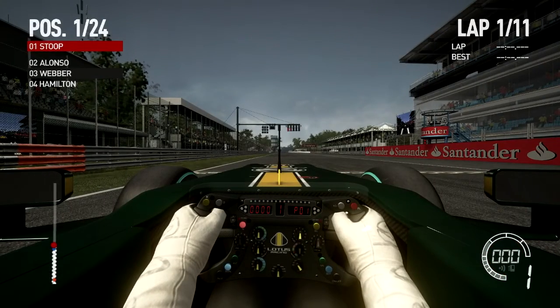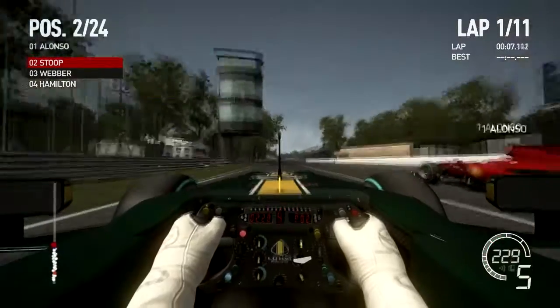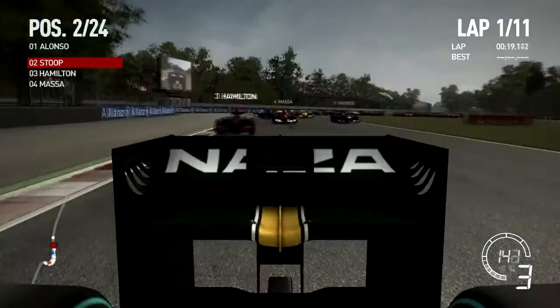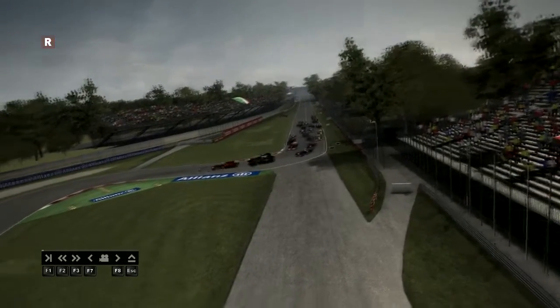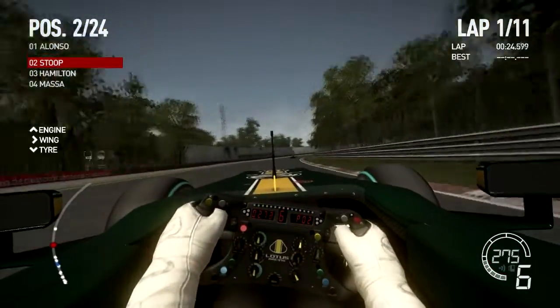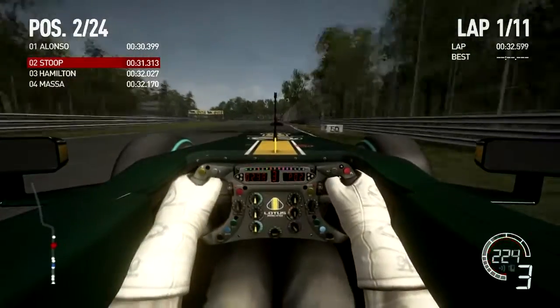Getting ready, revving up - I try to have the little white light on the first white light; that seems to be the best amount of revs. I kind of miss it and there's a lot of wheel spin - this is not going to be a good start. Trying to squeeze out Alonso but he's already next to me. Alonso overtook me already before the chicane. Hamilton is right next to me - I leave enough room, and he's not getting by. Webber seems to have lost a couple spots.